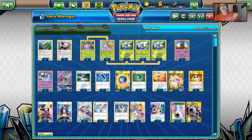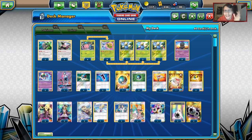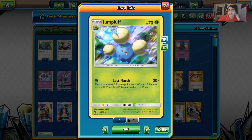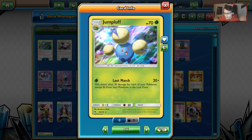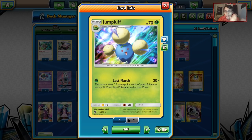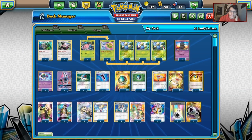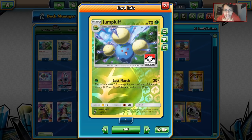Welcome back to a brand new PTCGO video. Today we're looking at some decks from Virginia this past weekend. One of the decks that shocked a lot of people was the good performance of Lost March. A lot of people thought Lost March was one of the best decks coming out of the new set, but over in the Latin American Internationals it underperformed. Then this weekend in Virginia, Lost March managed to get into the top six, which is kind of crazy.